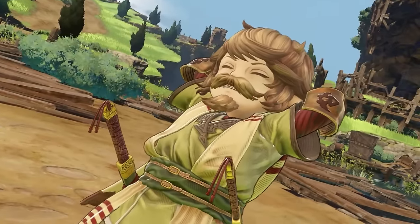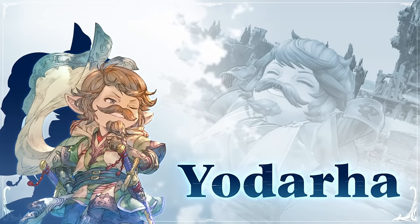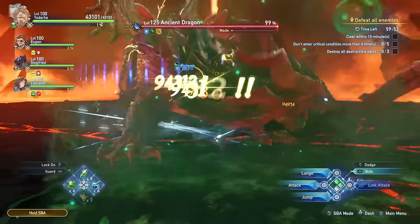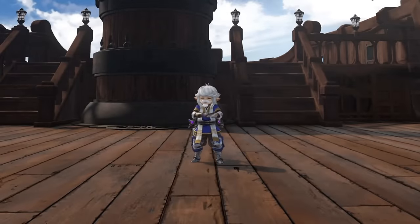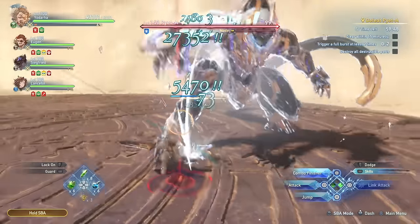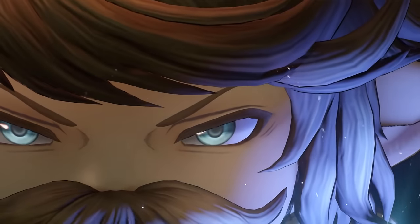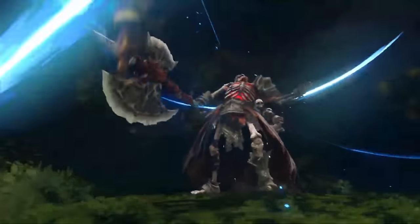Yodarha is an extremely agile character that is able to non-stop attack the enemies, all the while being invincible and provide an incredible buff to the entire party. He is the god of speed in Granblue Fantasy Relink and a character that I believe is very slept on by the community. Maybe it has something to do with his height. In today's video I will be showcasing what I believe to be an extremely fun, versatile and powerful character, going through all the skills, sigils, weapons and overall optimization so that you can get the most out of him and his build.